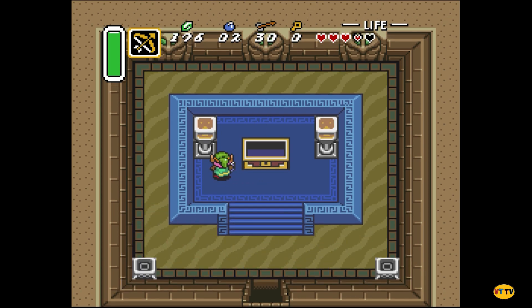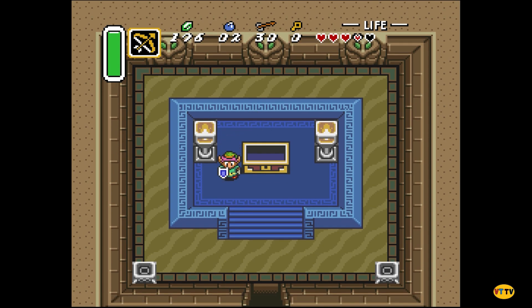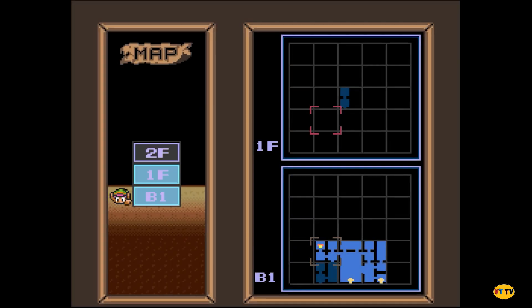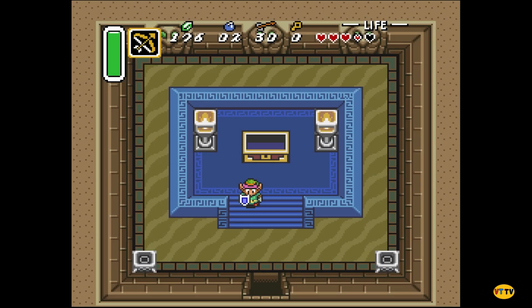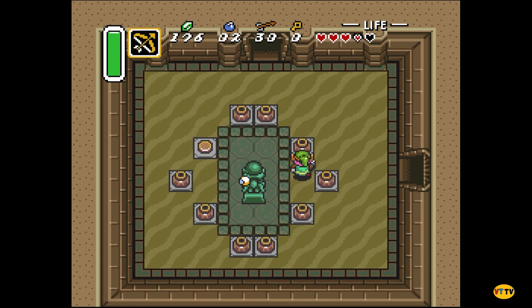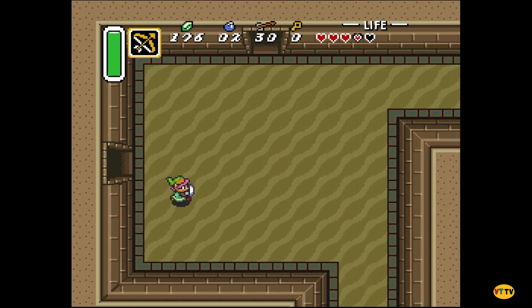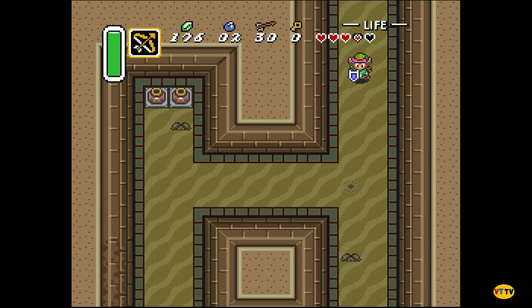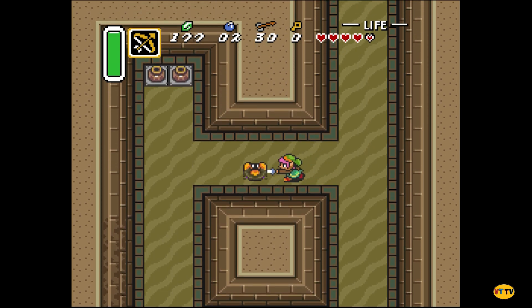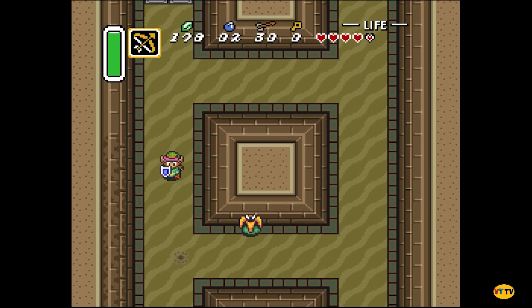You got the Power Glove! You can feel strength in both hands — you can now pick up and carry stones. The white stones out in the overworld you can pick up. Where have I not gone? You're in B1 right now — the little flashing light. I guess I haven't been down here yet. I really love this game — it's simple, straightforward, and really well contained. It's a fantastic Zelda game, just not as fun as Tears of the Kingdom.